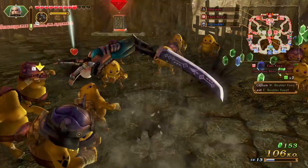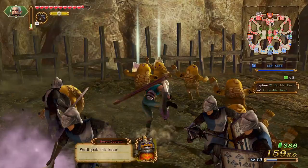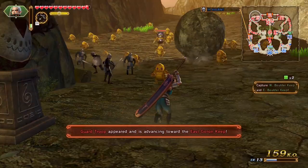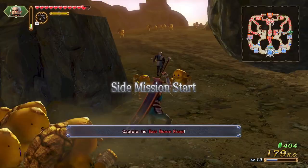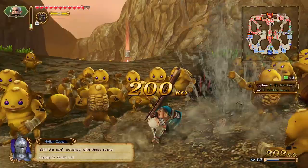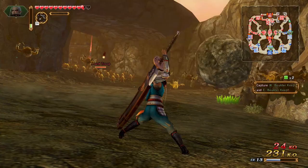Did we capture this area? All right, the east keep is open. Good. We'll grab this keep. Let's go get the other things. Let's talk to the owl statue super duper quick. Side mission start — capture the east keep. Oh my God, a boulder attack. Hold on, I'm going to try to go around. Yeah, we can't advance with those rocks trying to crush us. Goron forces are approaching from the west. We're gonna go get them. West builder keep — we're going up here.